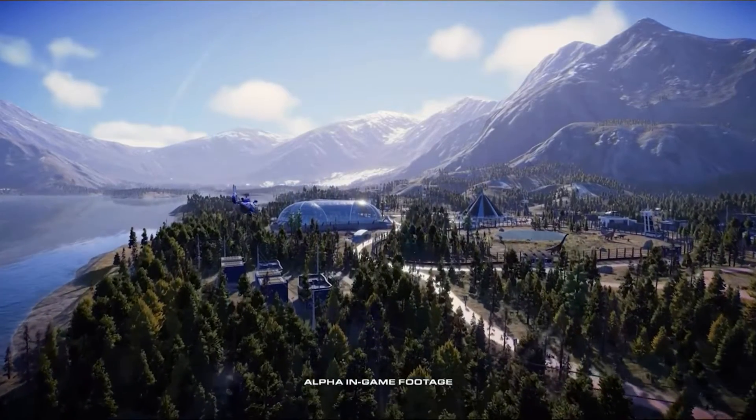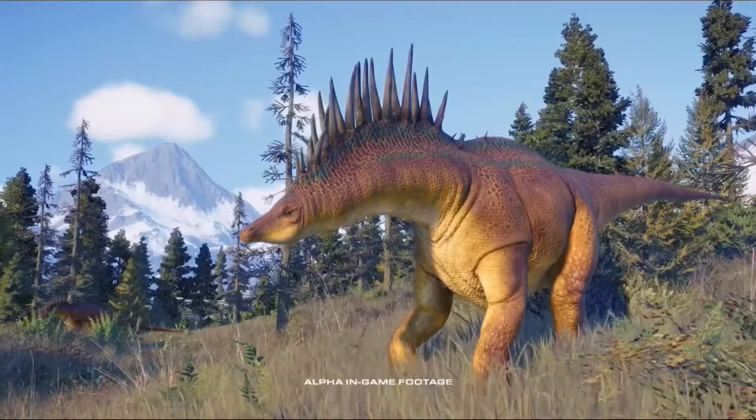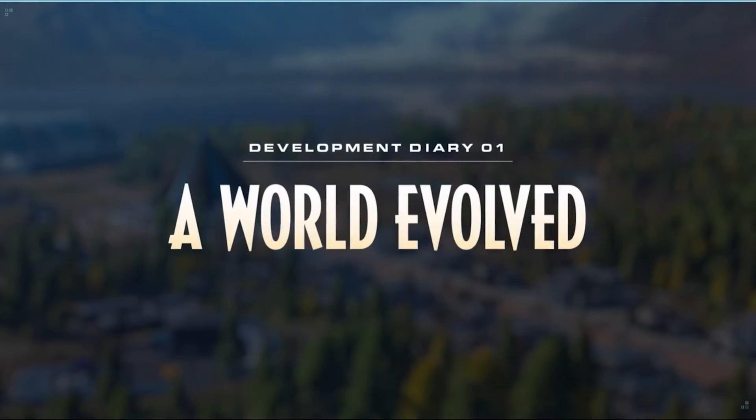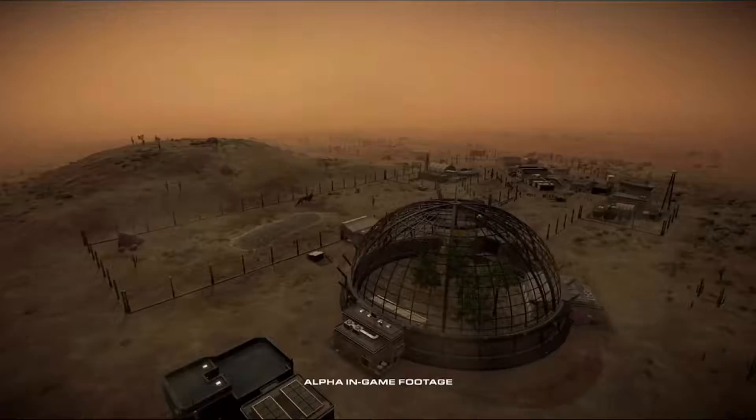Jurassic World Evolution 2 is a dinosaur management simulation game, bringing players an incredible Jurassic World experience. The game features both weather conditions such as sand and snowstorms.